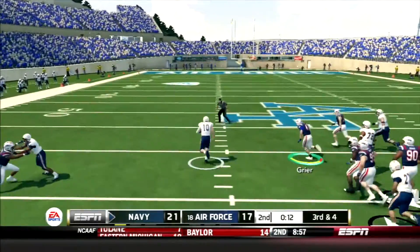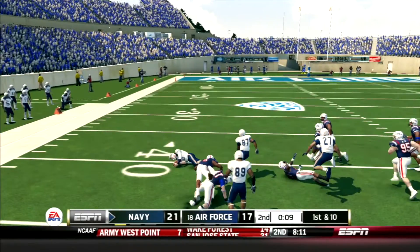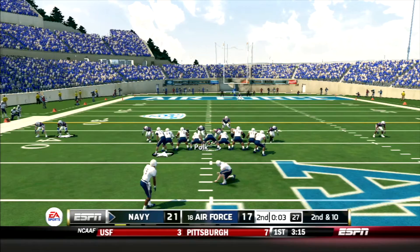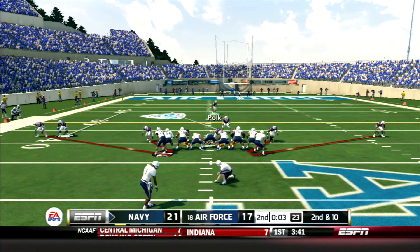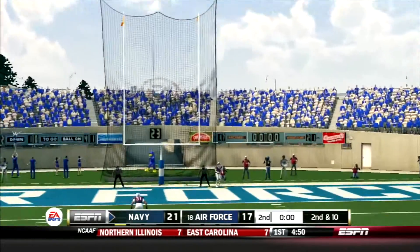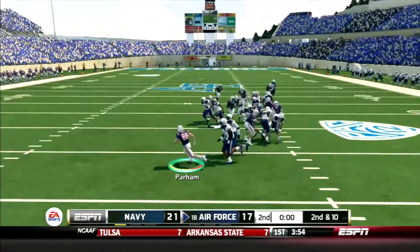First and goal with one minute left — Battle throws it and it's an absolutely stunning interception! Battle with a huge mistake, allowing Navy to take over. They run the option and Doyle goes across midfield, breaks a tackle, all the way to the 40-yard line with just nine seconds left — 33 more yards. Now a 58-yard field goal attempt with three seconds left, and it is going to be short.